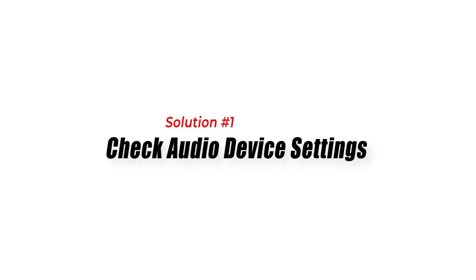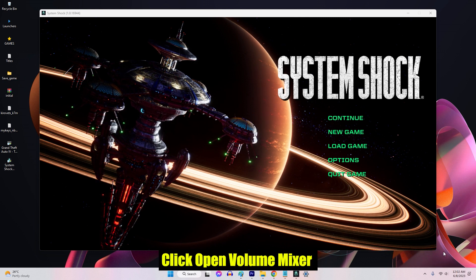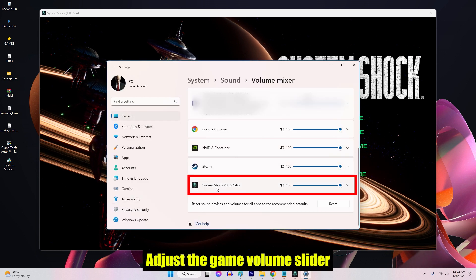Solution 1: Check audio device settings. Incorrect audio device settings can prevent sound from playing in Street Fighter 6. Verifying and adjusting these settings can help resolve the issue.